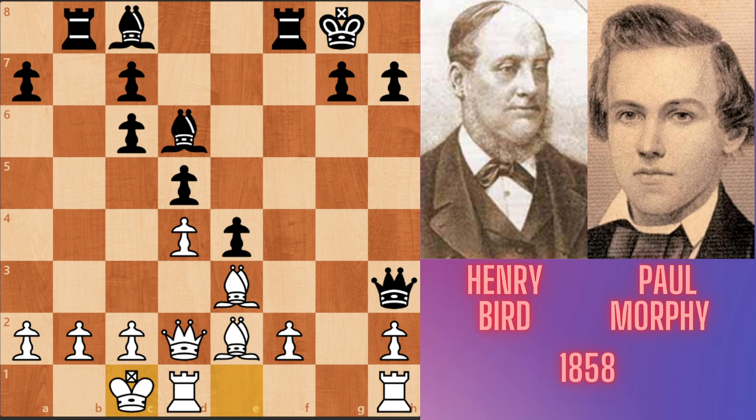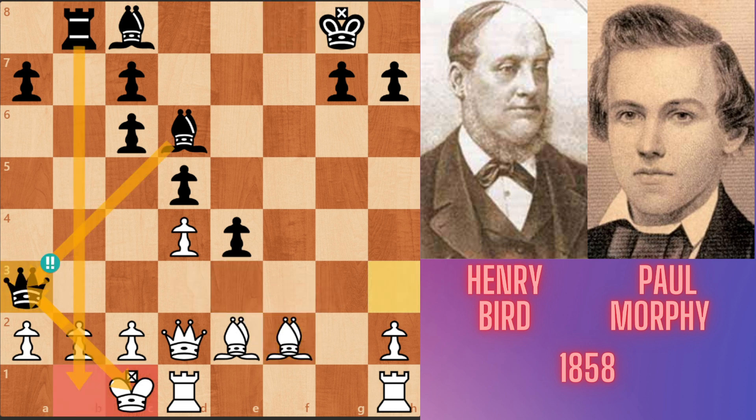Morphy played rook takes f2, sacrificing the rook. For the computer, that was a blunder — but Morphy had calculated this variation. Bird accepted this sacrifice with bishop takes f2. Now Morphy played Qa3, a great move. If White takes the queen, bishop takes a3 and mate with the aid of the rook on the b-file. So Black's queen cannot be taken by Bird — a poisonous queen.